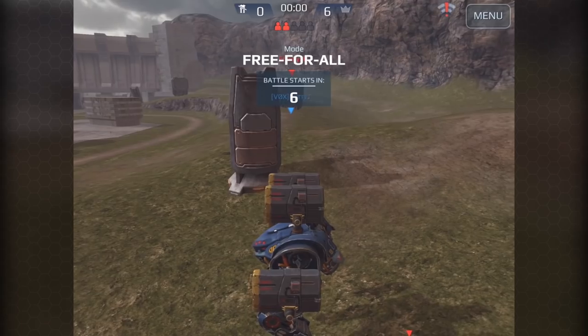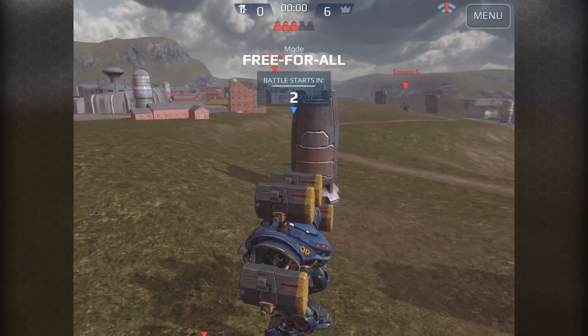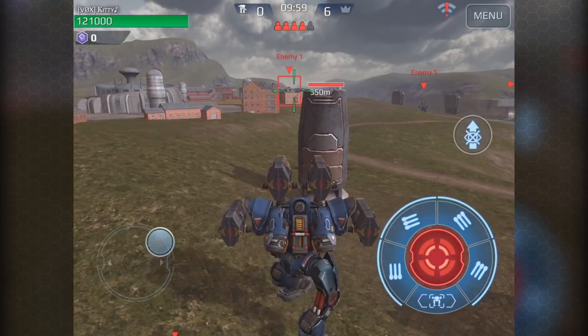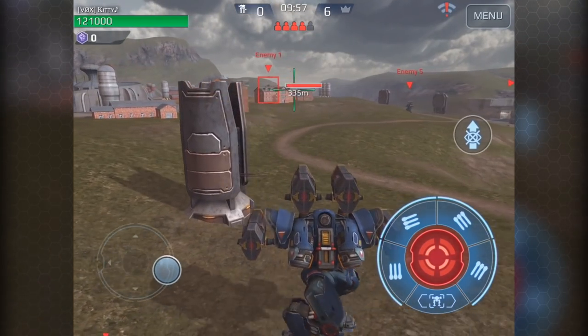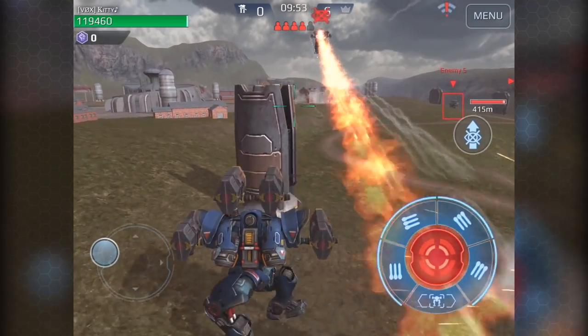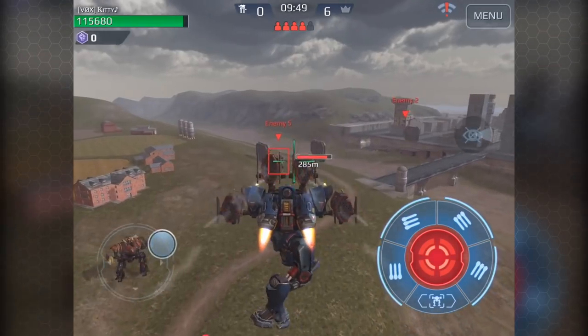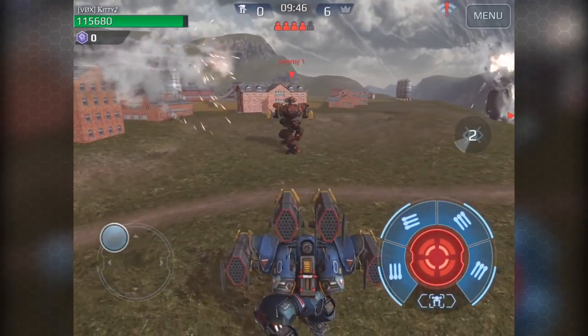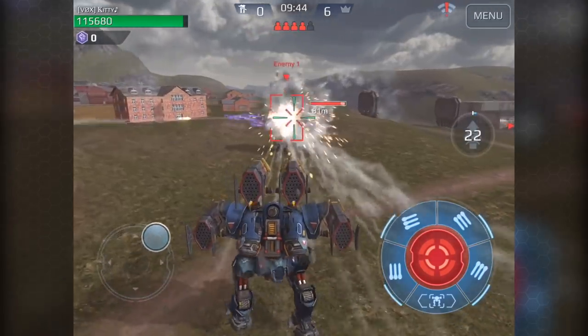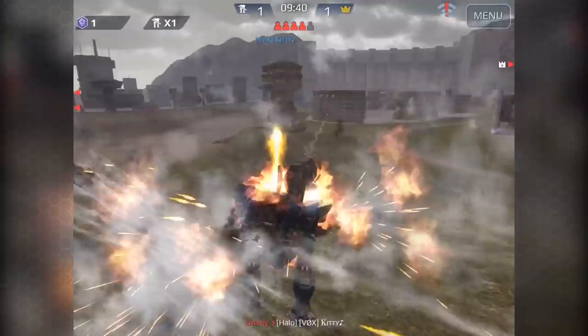Definitely know your spawn points. In certain maps, certain spawn points will have an edge over others. In Free-for-All, people tend to spawn next to each other, so most times it's a good idea to spawn first — because you have no one behind you — or spawn last. The first clip will show me spawning right in the middle; I was able to take out one guy but as you can see the other guys had the advantage over me.